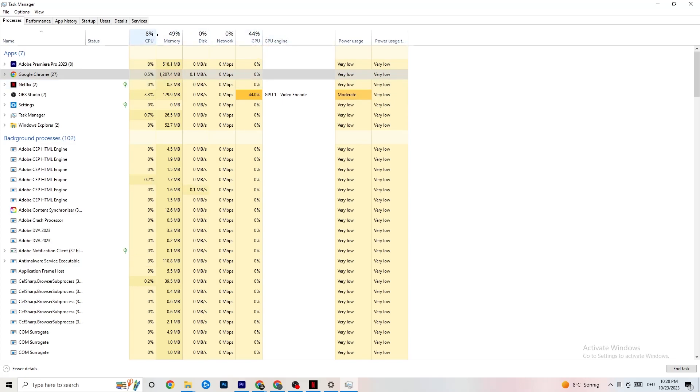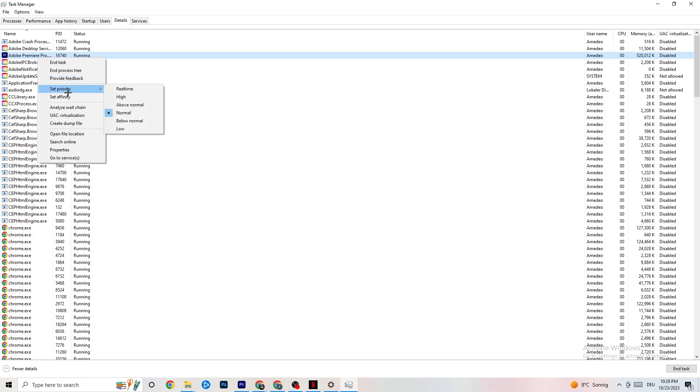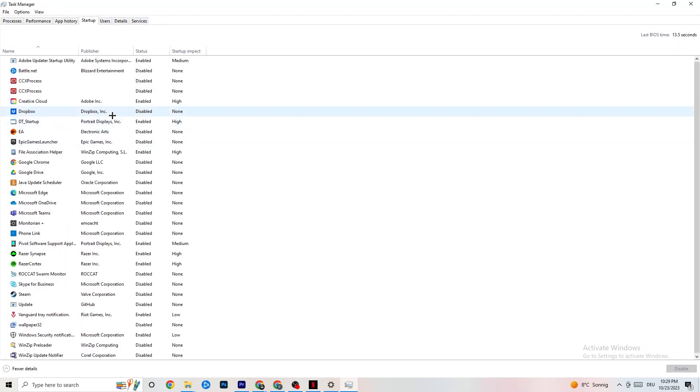Next, navigate to the top-left corner again and click on Details. You need your game running for this, but the process is the same — I'll demonstrate with Adobe Premiere Pro. Right-click the process, click 'Set priority,' and you'll see priority options which are normally set to Normal. Change it to High or Real Time — you need to check which works better for your PC. This directs more performance to your game and reduces crash probability.